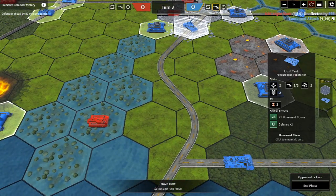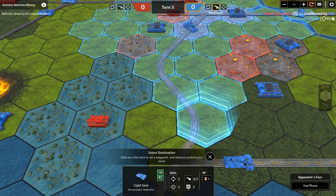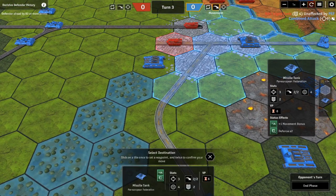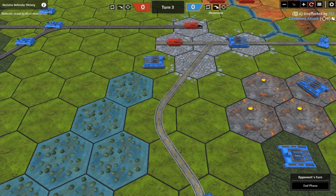Another example of the road bonus: this light tank normally moves three hexes per turn — one, two, three. But because he started on the road and finishes on the road, he gets a fourth hex of movement. Similarly for the missile tank, two things happen: the town's two-movement-point penalty is negated by the road, and he gets the road bonus on top of it. So instead of stopping after two hexes, he can go one, two, and then a third hex along the road.